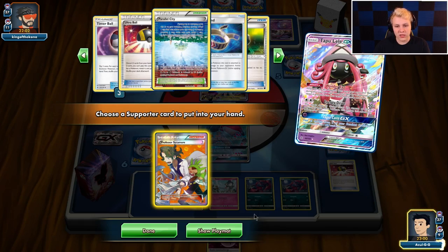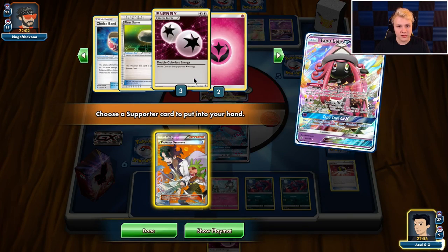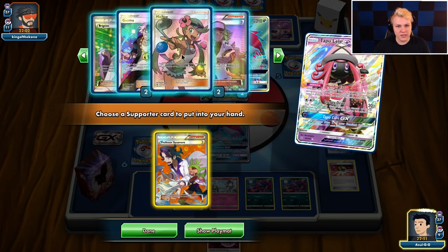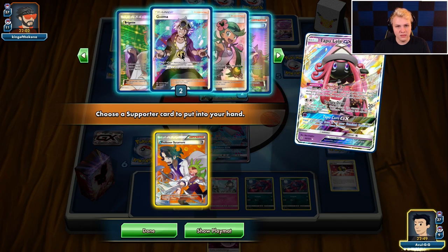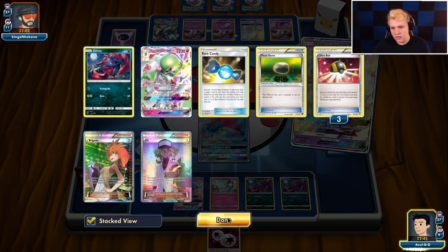Prized two Ultra Balls — wow, I already have three down, never mind. Prized a Fairy, and prized some other stuff I can't quite see — a Brigette and a Cynthia.